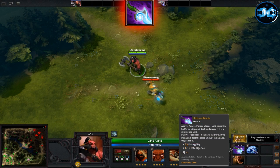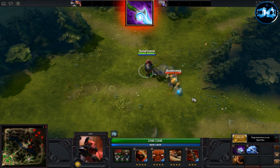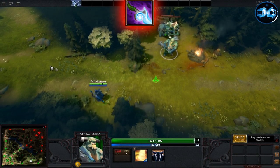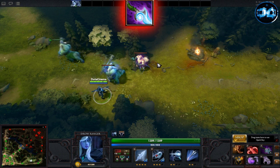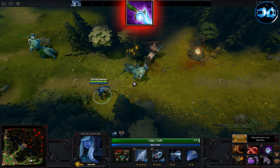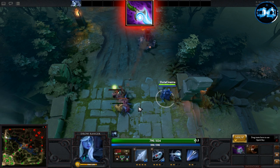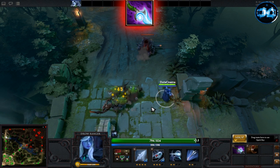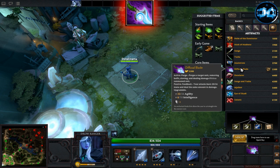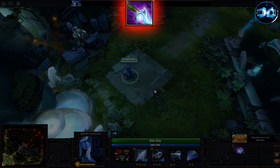The Diffusal Blade comes with 8 charges. It can also be upgraded to level 2, but keep in mind that the charges do not stack. At level 2, the Diffusal Blade passively gives you 26 agility, 10 intelligence, a feedback passive, and a purge active ability. The feedback ability burns mana from the target you're dealing damage to — it burns 20 at level 1 and 36 at level 2. The amount of mana you burn is also the bonus physical damage applied to the target. The purge ability can be used to remove buffs from allies or slow enemies, and it also automatically kills summoned units.